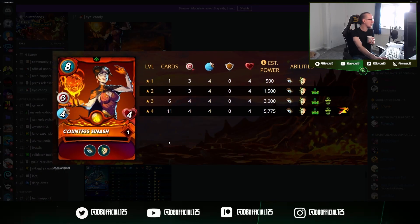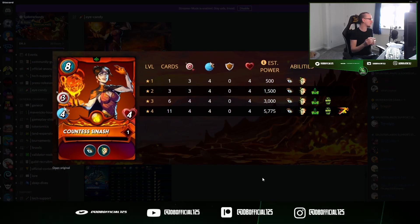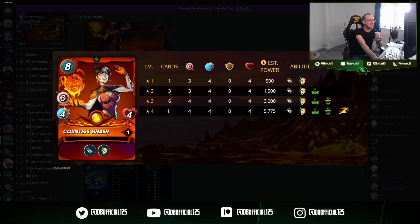Let's look at the next fire card. I'd love the artwork for Countess Sinash — looks like a fun card. It's a legendary — I just noticed that. I thought this was going to be a rare, but it's a legendary card. Let's have a look at the abilities then. We've got Opportunity — I love Opportunity, fantastic ability.